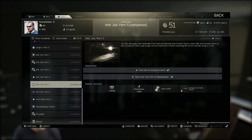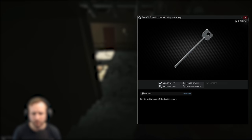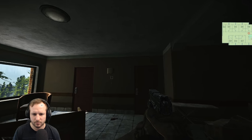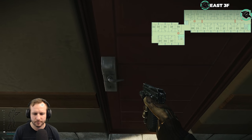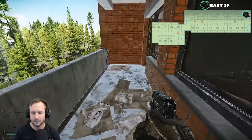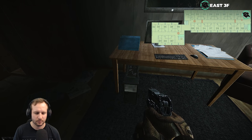Wet Job Part 5. For this one, you need to find information on Artem's work. You'll require either the East 328 key or the resort utility key. I'd highly suggest the utility key because it opens more than just the one door. Head into the east wing, up to the very far end on the top floor. The utility key opens the furthest door at the end, while the 328 key is the door next to it. Once inside, on top of the computer you'll see the hard drive you need. Pick it up, survive the raid, and hand it in.